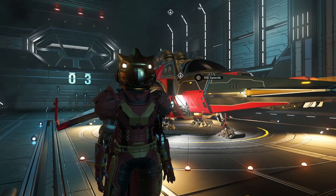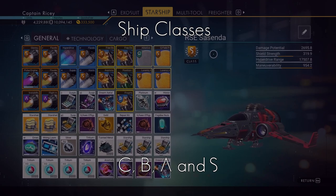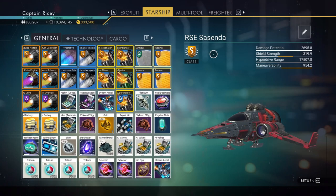S-Class — what's S-Class? Well, there are four classes of ship: C, B, A, and S, with C being the lowest. The class limits how high the stats of a ship can go and how much inventory space it can have. The higher the class, the higher the price, but it will be better from the outset.